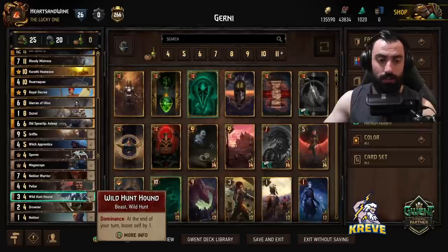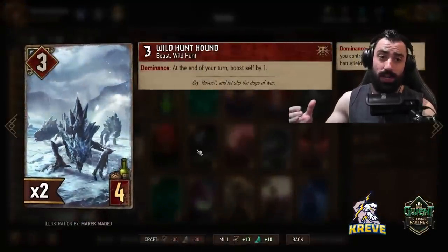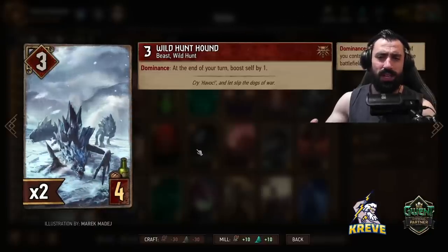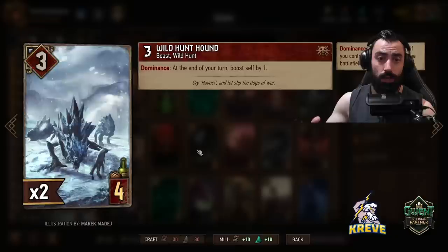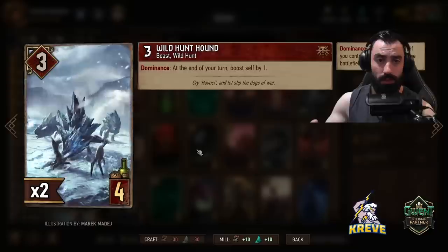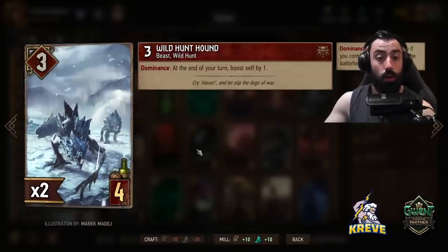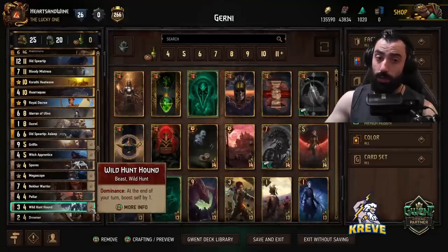Double Wild Hunt Hounds — passive points are always nice. We're trying to utilize our engines round one to help gain round control, and the Wild Hunt Hounds should play consistently because of how tall our units are likely to go. As long as we have the highest powered unit on the battlefield at a time — that's what dominance refers to — at the end of your turn this card will boost self by one. Also a good target for Crystal Skull when going first.